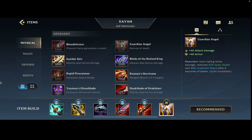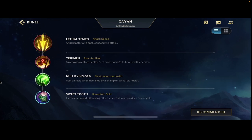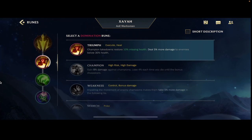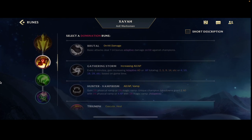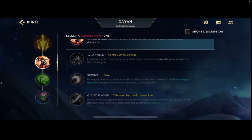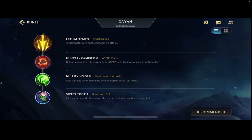Guardian Angel is the most common one you want to go. For runes, Lethal Tempo — with Xayah like a lot of the auto-attacking ADCs, it's just freaking ridiculous. I'm a little confused on which secondary rune to go because they nerfed Brutal. If you're really confident you could go Champion rune for a strong early game, but if you die it's kind of useless. You can go Hunter Vampirism for extra sustain, but what I've typically been going is Triumph — gives you damage to low-health enemies and restores health on takedowns.